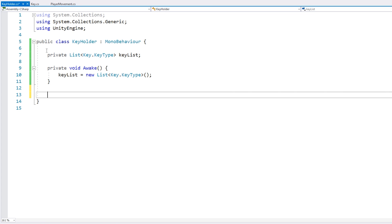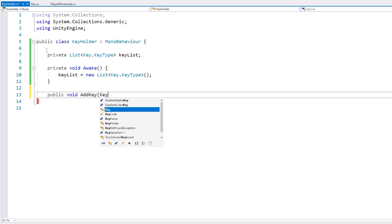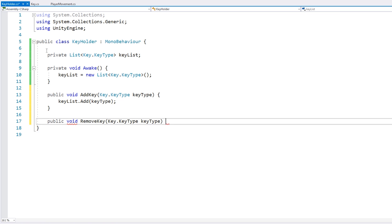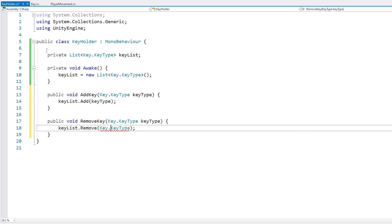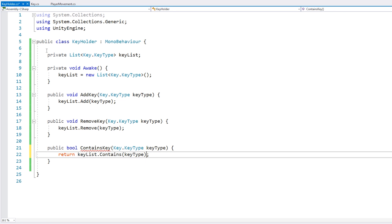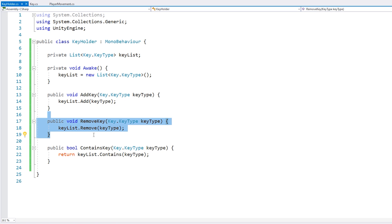Now let's make some functions to work with this list. So here we have some functions: we can add a key, we can remove a key, and test if this key list contains a certain key.